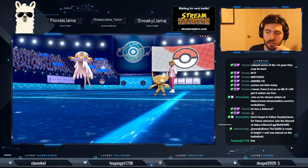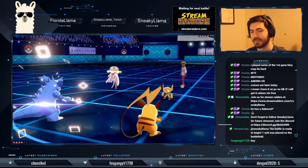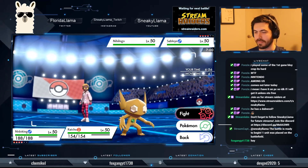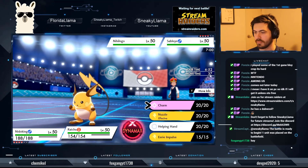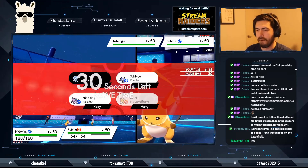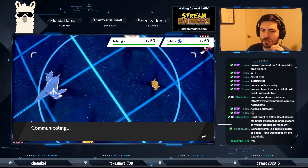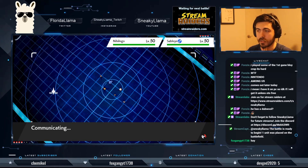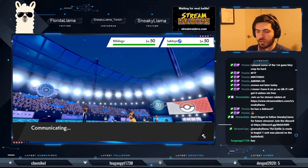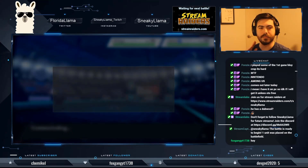Nidoking and Raichu is actually not a bad lead — especially against Nihiligo, Nidoking is a huge threat. Sableye could fake out something. I'm surprised how well this Nidoking-Raichu lead is working out. And — they instantly left! Is that going to count as my win?